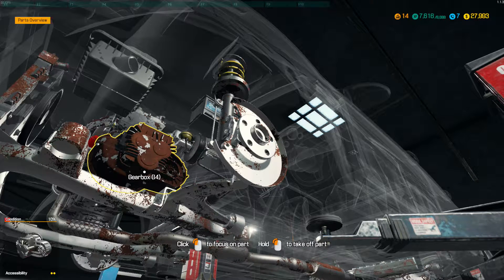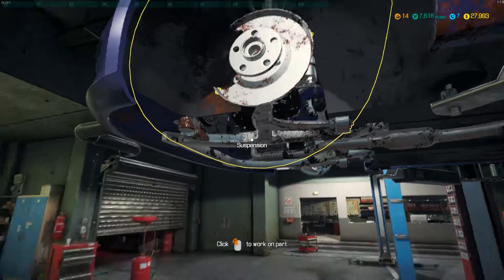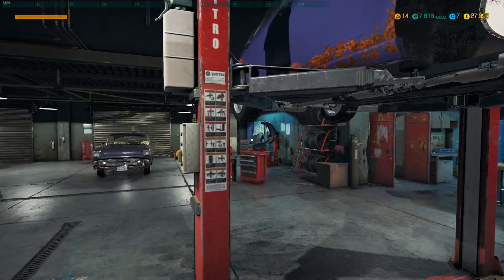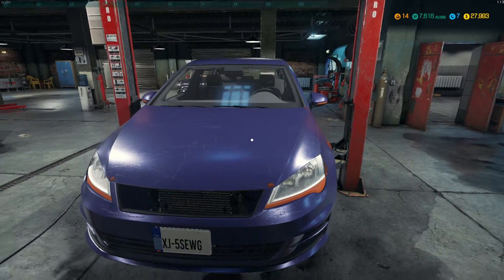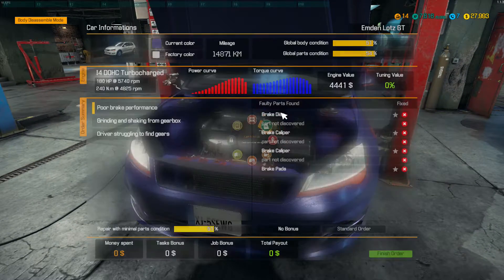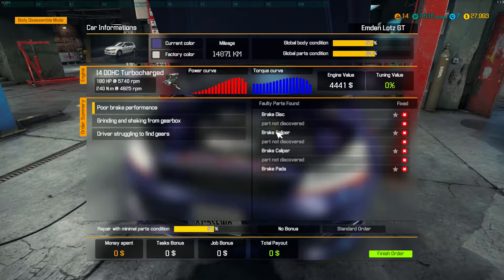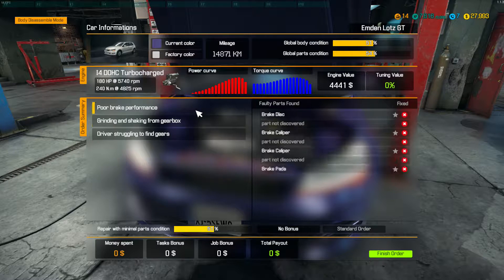Hello and welcome back to Car Mechanic Simulator. What we're doing right now is getting into the engine bay - we're going to rip this car apart. A few things are wrong with it: the gearbox is one, the clutch area is another, and they're in the same place. We've also got brake discs and a few other things to discover, probably a flywheel too.